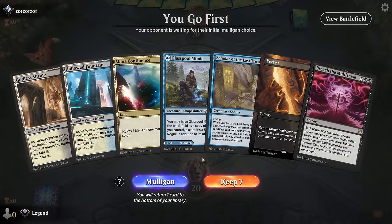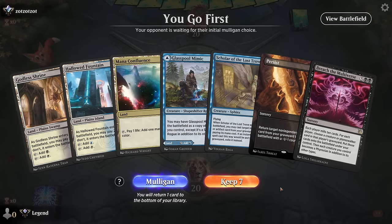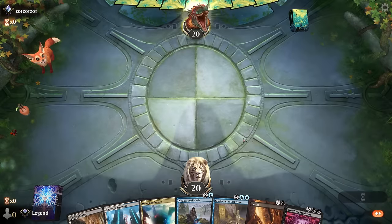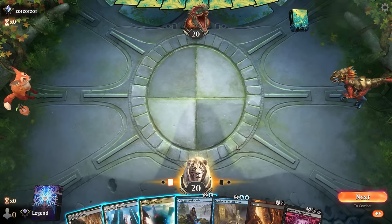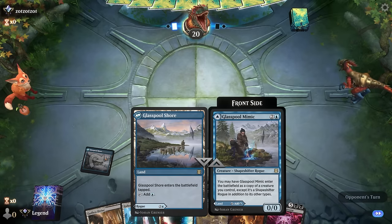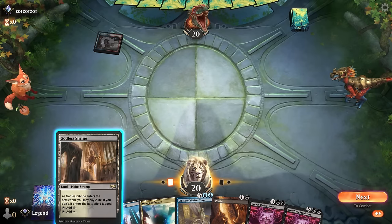Game three. We're on the play and we've got Persist, Scholar, and Breach - we're just missing a discard outlet. If we don't find Looting or Thrilling Discovery this hand doesn't do a whole lot, but we'll still try it. We could also try to discard to hand size but that trick works a lot better if you're on the draw as opposed to the play. We just play a tapped land and pass. If we played the Mimic we wouldn't be able to play Thrilling Discovery on turn two if we draw it.